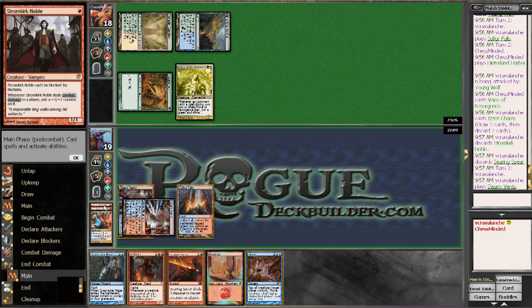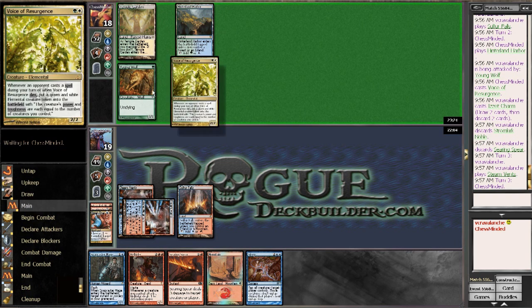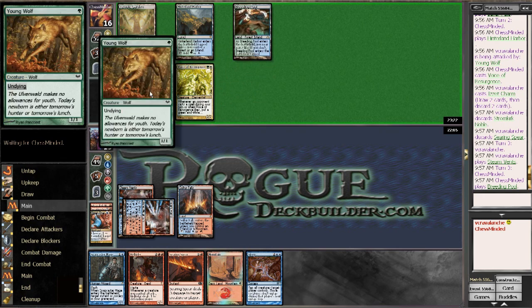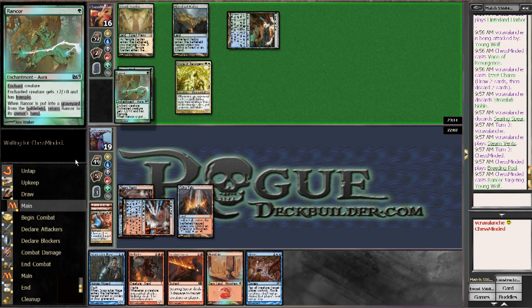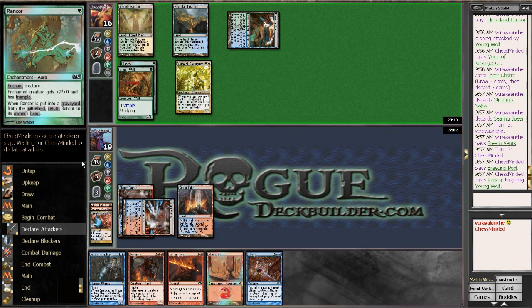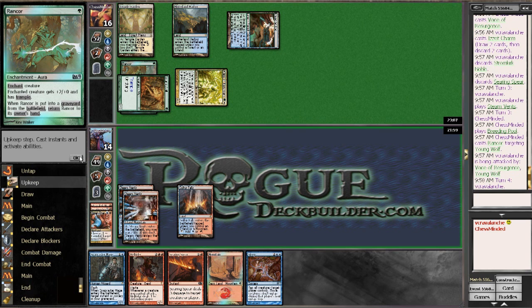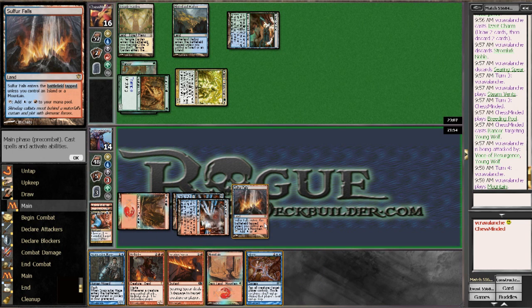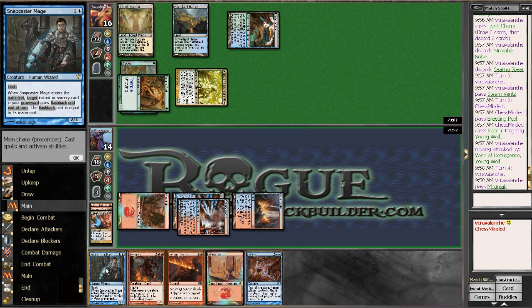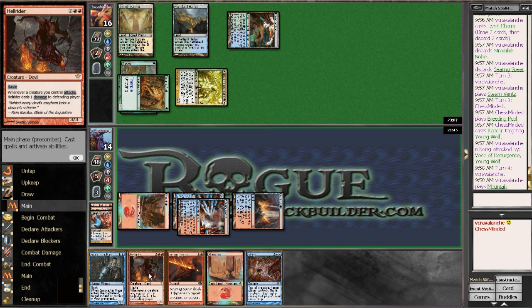I want card advantage with the Snapcaster Mage. I hope I don't just get beat down. It's a pretty cool deck — everything has undying. Holy Rest in Peace would say hi to this deck. He's down to 16 from just shocking himself; the Rancor is a bit of a problem. Down to 14, but Hellrider — hopefully he still has those Rapid Hybridizations. I could go Snapcaster Mage into Searing Spear, but no — we go Hellrider here.